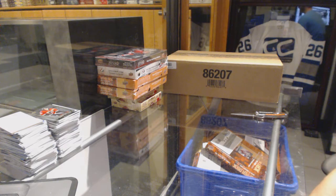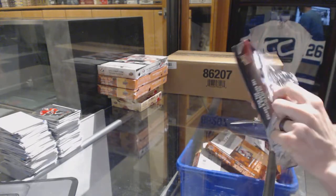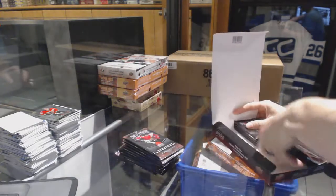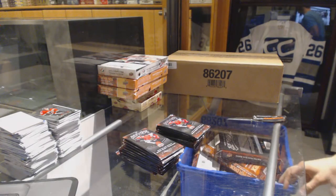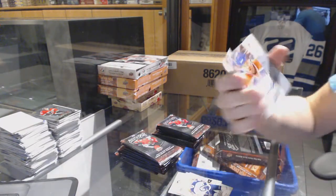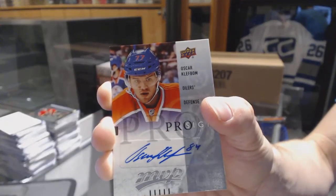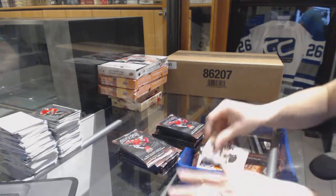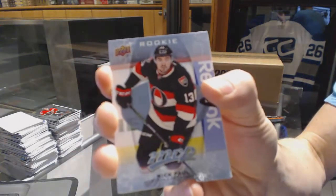Here we go, CNC group break number 6602. We're going to start with the 1617 MVP and Team Canada. We've got a good start — an MVP Pro sign for the Edmonton Oilers, Oscar Clefbomb. That's a good start, and a puzzle piece for the Bruins, Brett Connolly, and a rookie for the Ottawa Senators, Nick Paul.